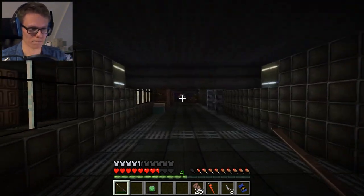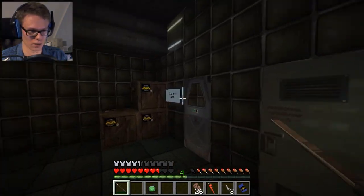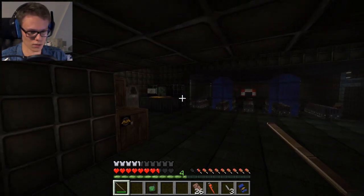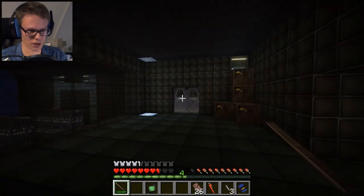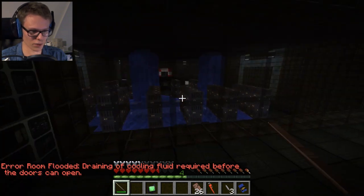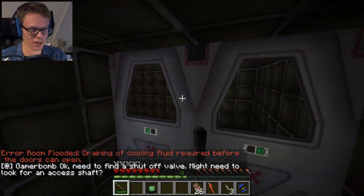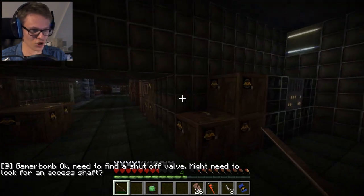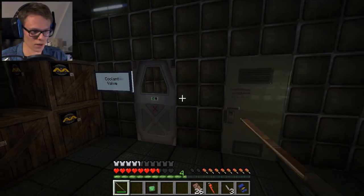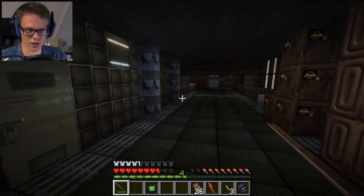That was something. We got an MRE. We got a cool valve. More androids over here. Open door — error, draining off cooling fluid required before the doors can open. Need to find a shutoff valve — might need to look for an access shaft. There must be shafts around here. There's one of those. We need to find an access shaft — oh, there it is.